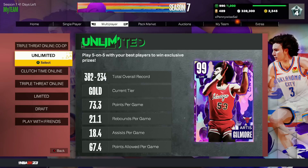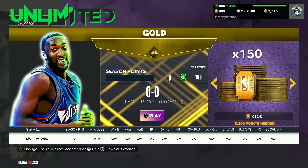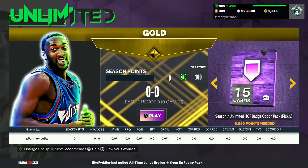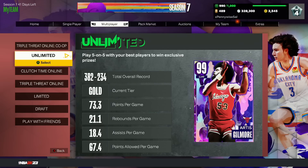I know a lot of people don't love Unlimited, but they'll play it for the prizes. At least get to Artis Gilmore at 6,000 points — everything after that is a huge bonus. If you want to continue for Bill Sharman, go for it. But at minimum, get to 6,000 points. Artis Gilmore is going to be one of the best free center cards and best bigs in the game for a long time.